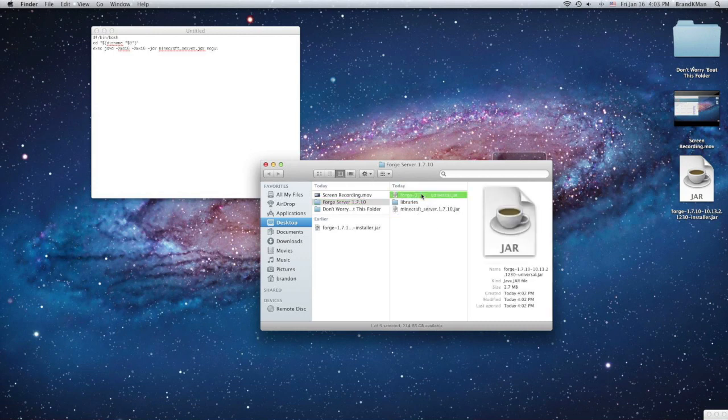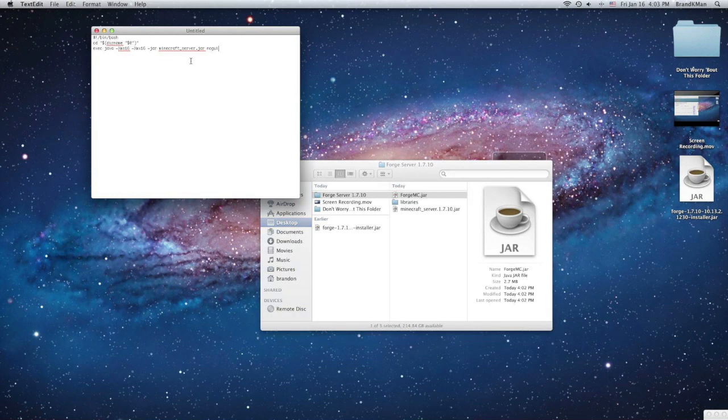Go back to your server folder and rename the jar file — not that one, not this one, this one. You can name it whatever you want; I'll just call it 'forge mc whatever'. Then in the script, change 'minecraft_server.jar' to whatever you renamed that jar file. This is also where you can give the server more RAM so it runs better, but since this is just a tutorial I'm just going to leave it at one gigabyte.